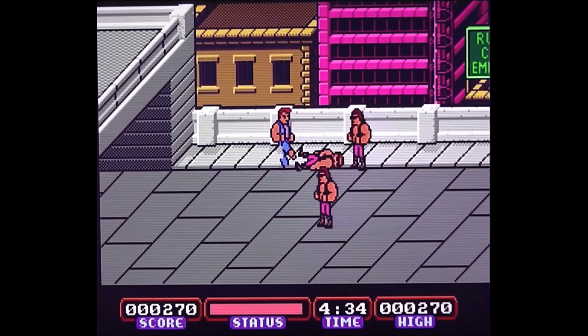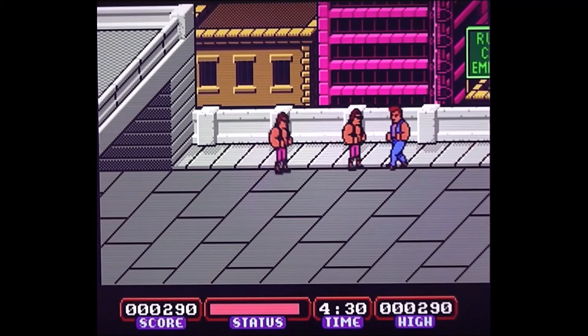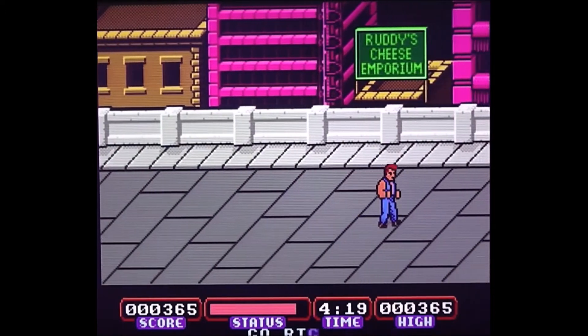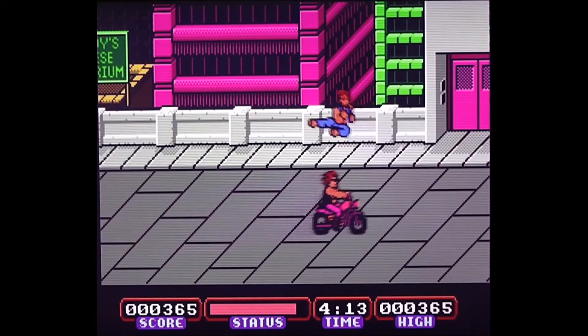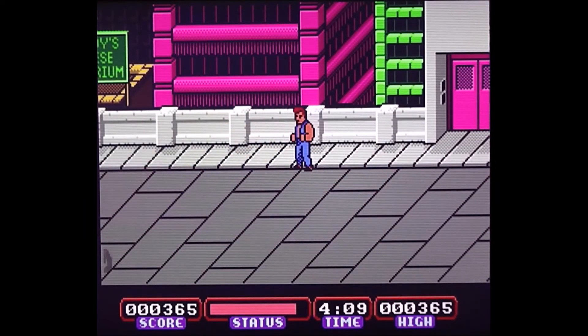They've gone in a completely different direction and there's only one type of bad guy on this level, apart from the boss — these bikers. In the Spectrum and Amstrad versions there were two types of enemy: the bikers who wore motorbike helmets, and guys with long hair.